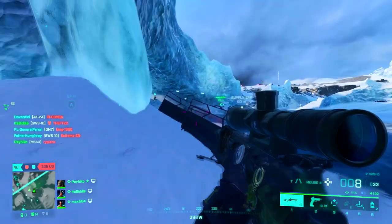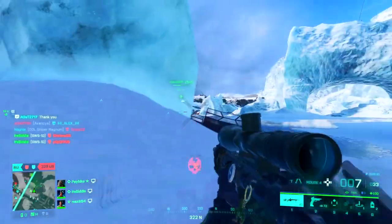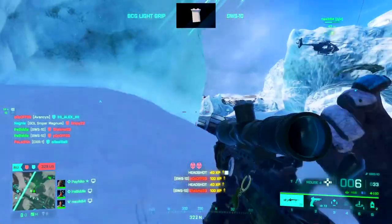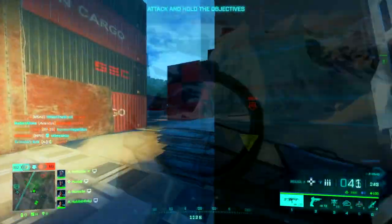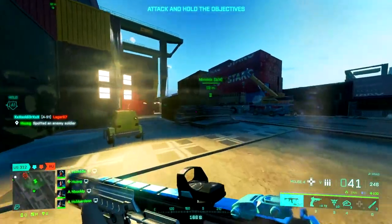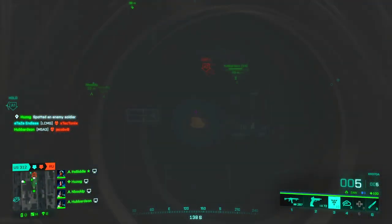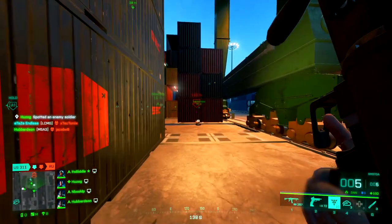Now, if you've played Battlefield before, you'll be familiar with the four class setup. If not, I'm going to quickly run through that now. In Battlefield 2042, there are four different class types: Assault, Support, Engineer, and Recon. I'm going to quickly run through them all now, but I will be doing full in-depth guides on each one in future videos.